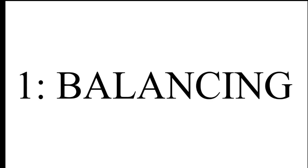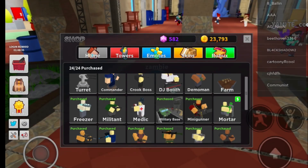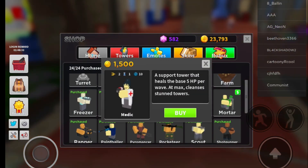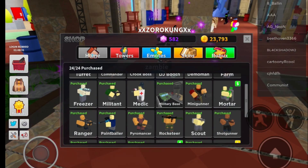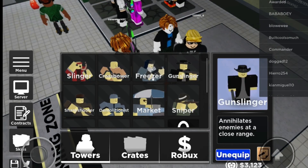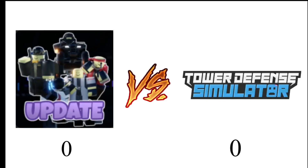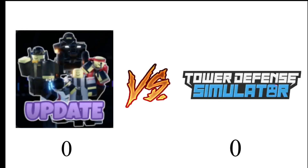Reason number one is balancing. It's not a surprise that balancing is terrible and tedious mostly for towers like Medic, Rocketeer, and Mortar. In Tower Defense Simulator half of the towers are never used, unlike this game where every tower is evenly balanced and used at one point in time. So that's one point for Tower Blitz.